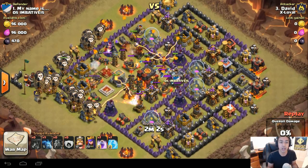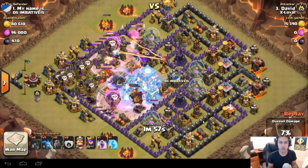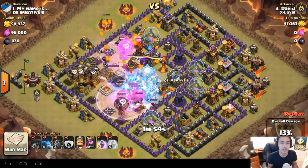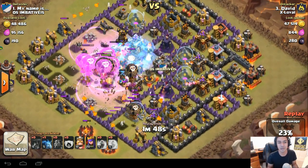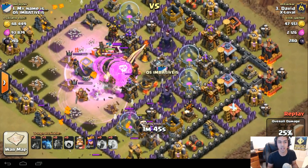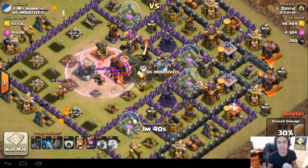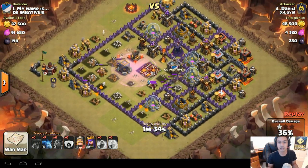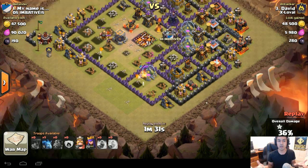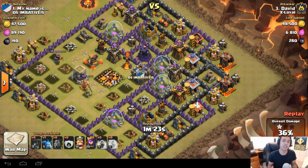The last raid is their number 1 vs. our number 3 using a Quad Lava Loon — a QuadLavaloon. Watch the Lava Hounds go in now. They've already broken apart into Lava Pups. Watch the Town Hall — I think it actually gets destroyed by the Balloons crashing down when the defenses are shooting them. So the damage the Town Hall took was from the Balloon damage. At this stage he's only got 36% and he got the first star.